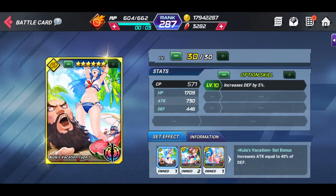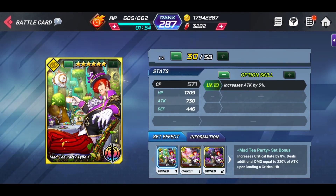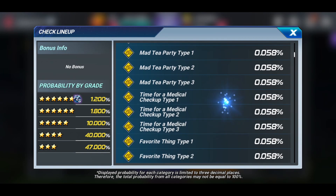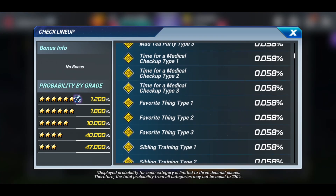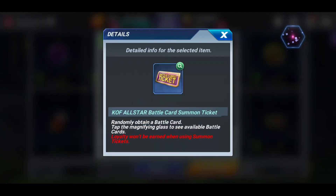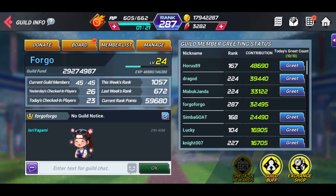You have the Kula Vacation set in here, which increases attack equal to 40% of defenses and increases defenses by 5%. You have the Mad Tea Party set — an amazing set: increases attack by 5%, increases critical rate by 8%, and deals additional damage equal to 220% of attack upon landing a critical hit. This is absolutely insane that they have these cards in here. You've also got the Halloween set and a regular old Kula set. You definitely want to be in a guild to have opportunities to buy these tickets and hopefully get a good card or character.